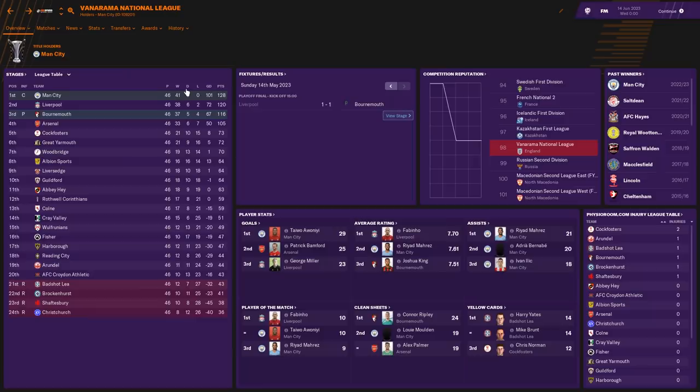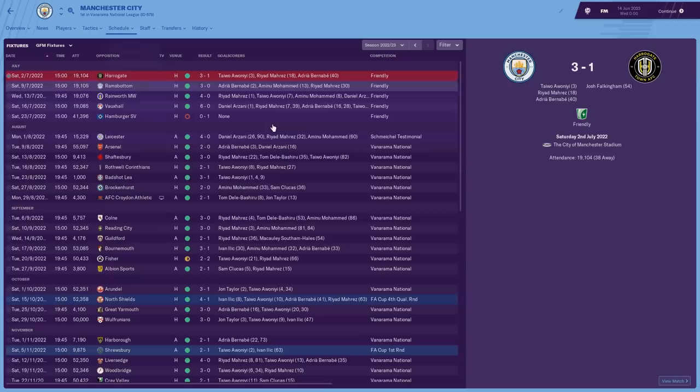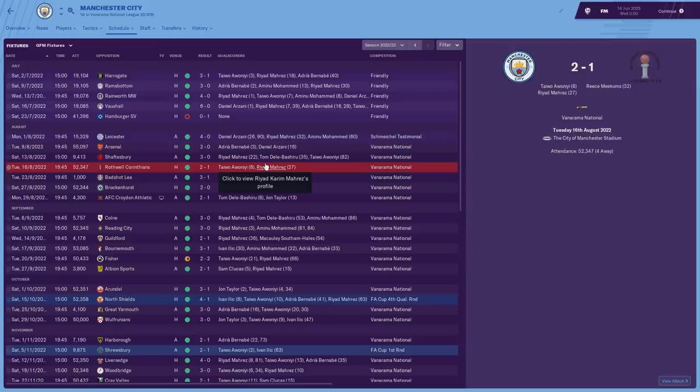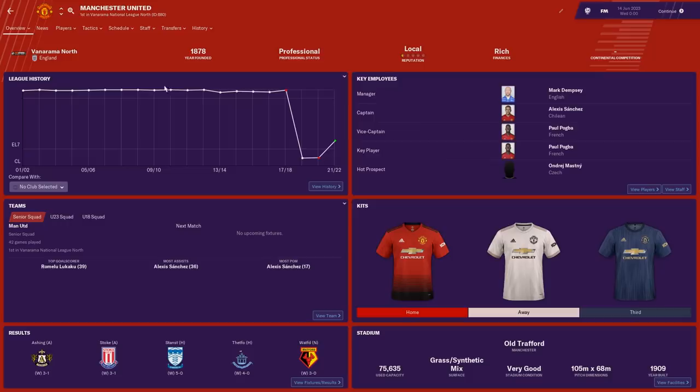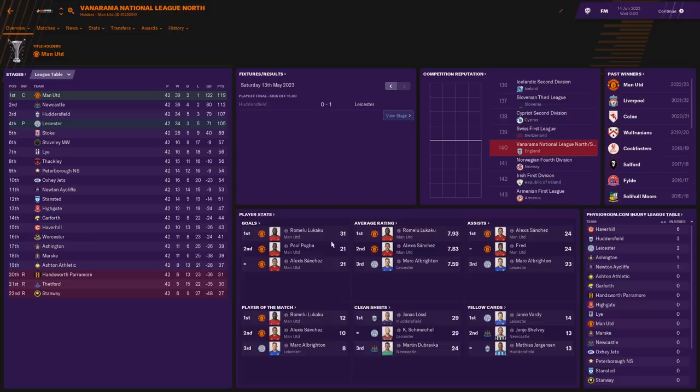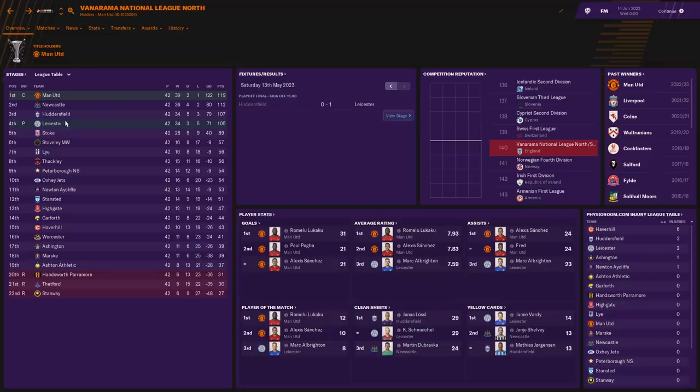It just depends on their finances — can they hang on to enough good players? They've got half-star local reputation but are getting loads of people through the door, so should be fine. Maybe teams like Pinchbeck can get so far ahead of Man City that they'll dominate England. In the National League North, Man United are champions with Lukaku as top scorer. They've still got Fred, Paul Pogba — who's on £250,000 a week in non-league football — and Alexis Sanchez on £400,000 a week. That's hilarious.